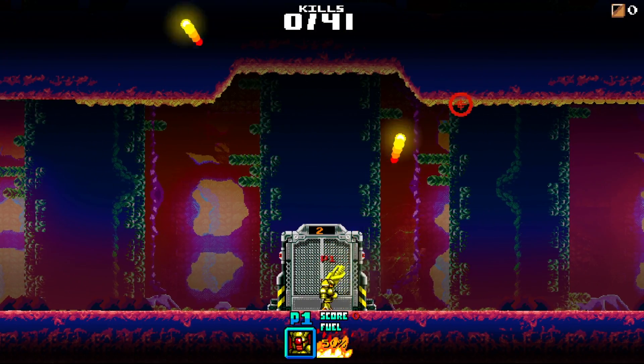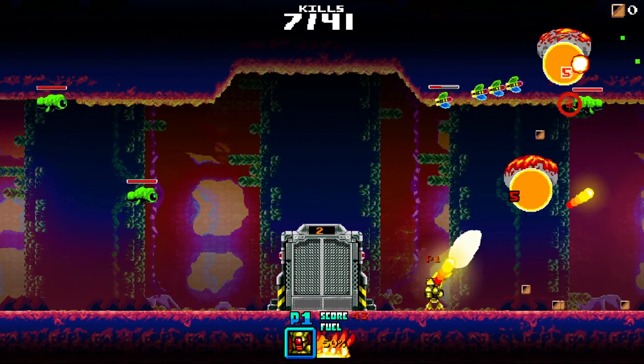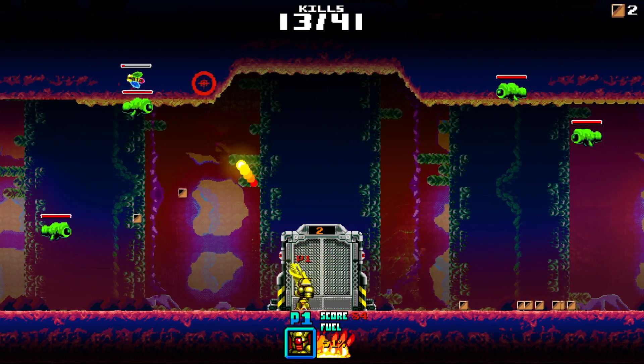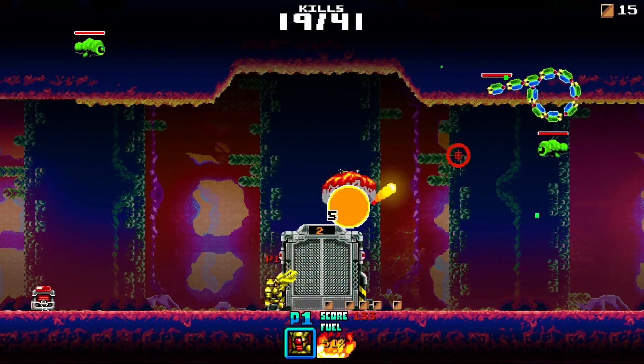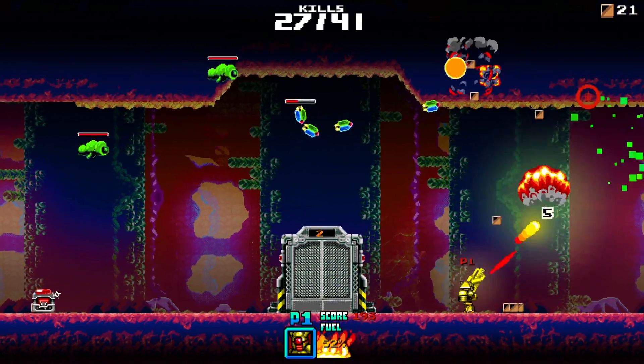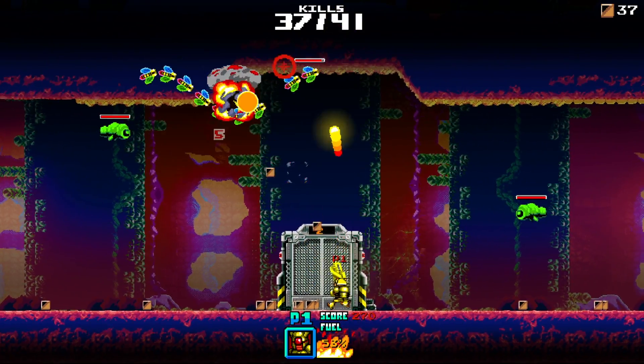There are two ways you can control the game. I prefer the two analog sticks — the right analog stick you can adjust, going left and right to aim, and the left analog stick on the Switch lets you move left and right on the bottom screen. The right shoulder button will pick up special items. Gems and points you automatically pick up.